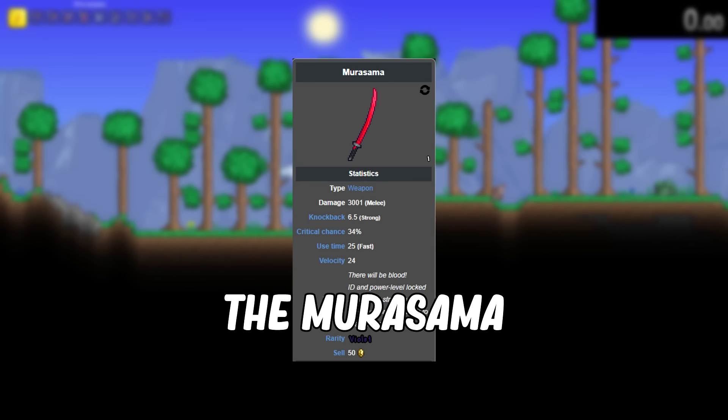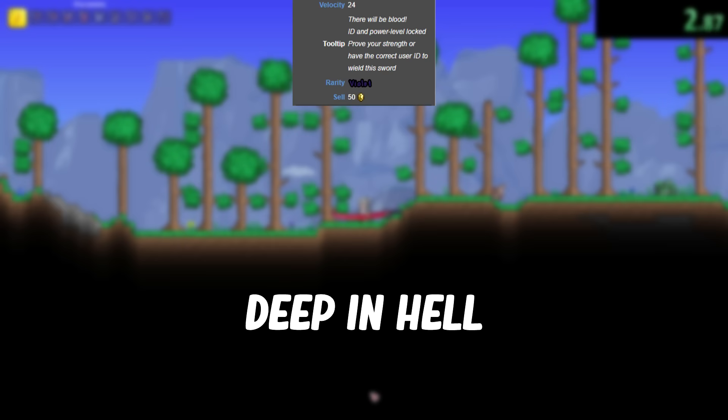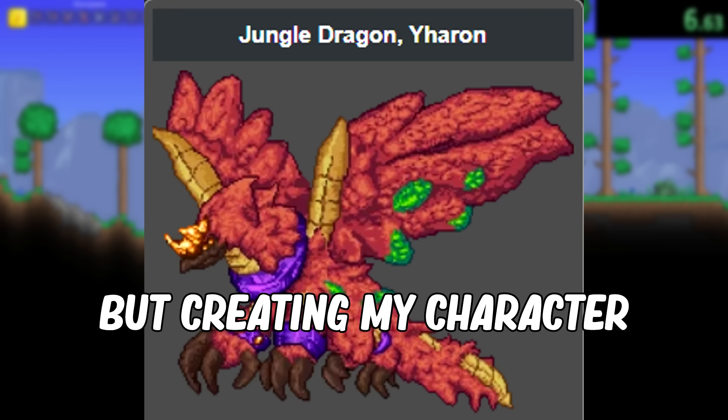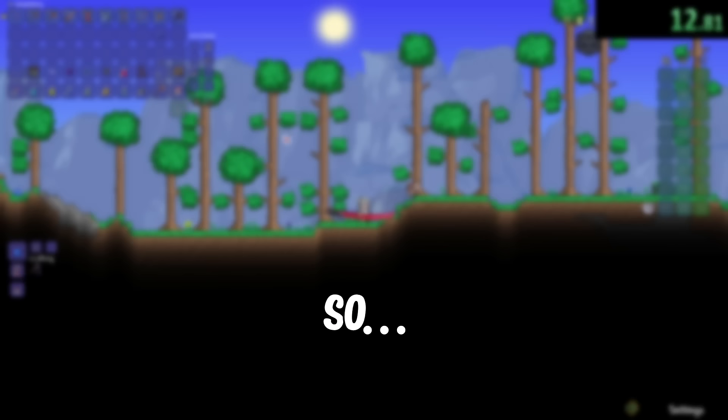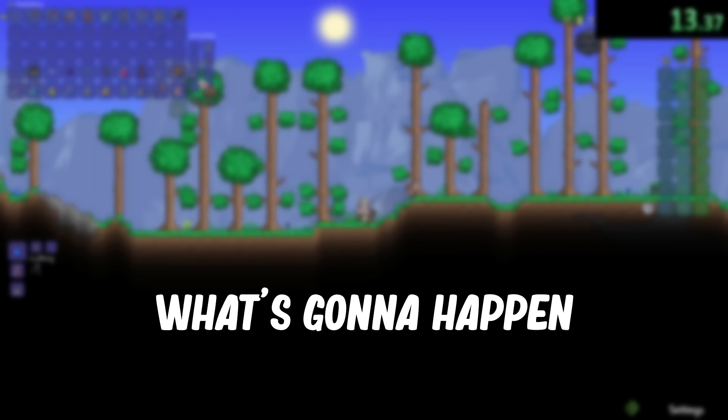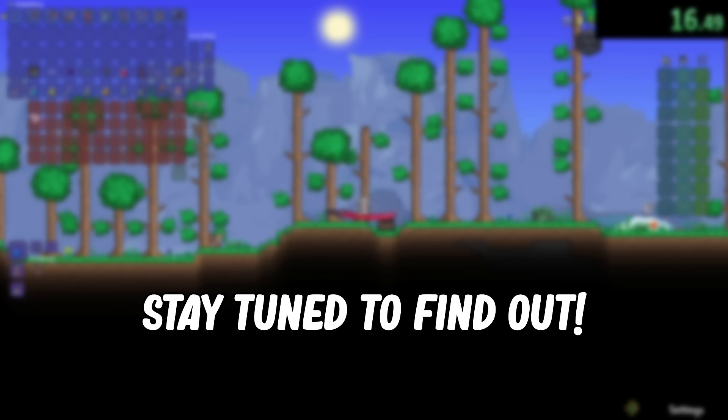The Murasama is an extremely overpowered sword that can only be obtained deep in hell and can only be used after defeating Yaron the Jungle Dragon. But creating my character with a certain name? Well, I pretty much have access to this weapon right off the bat, so what's going to happen with this godly weapon in my hands? Stay tuned to find out.